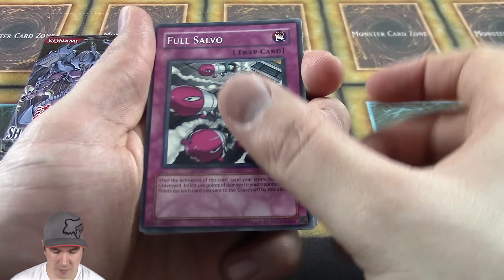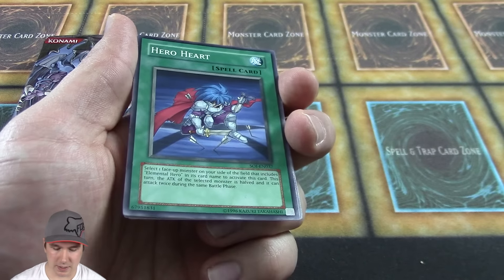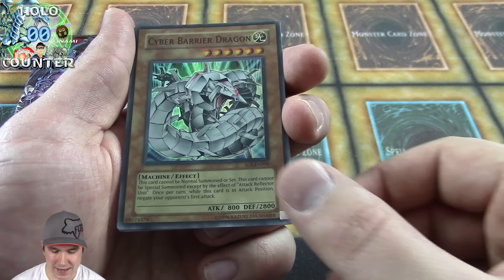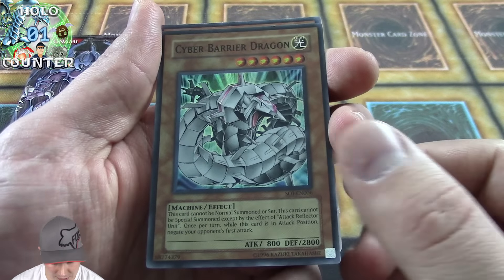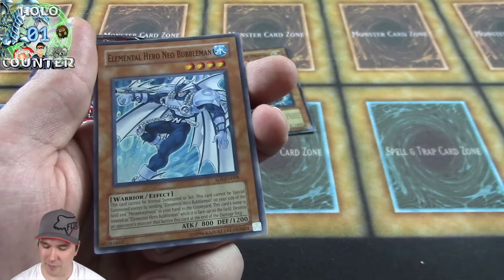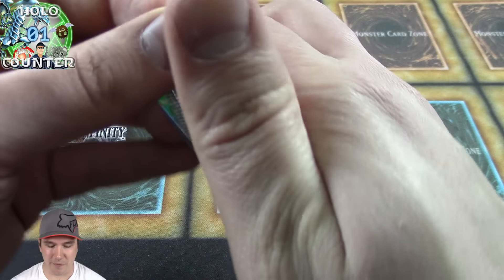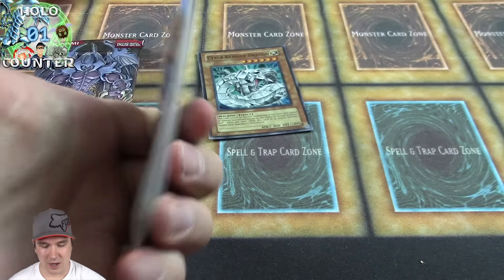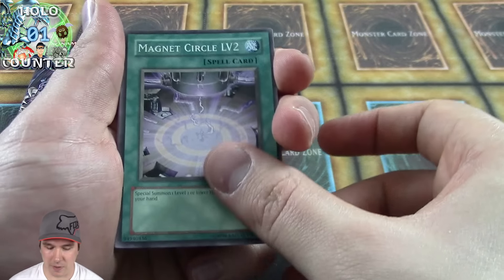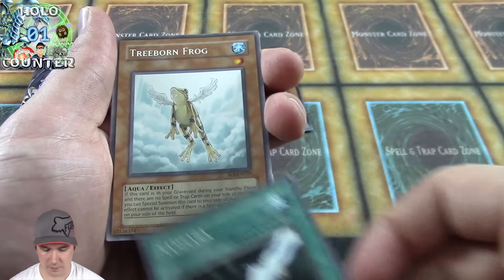Enemy of Justice is tomorrow's video with a chance of winning a free booster pack — sweet stuff. Hero kid, nice! Cyber Barrier Dragon — sweet, a super right off the bat! That's better than we did in the Cybernetic Revolution opening where we didn't pull a single cyber dragon card, and here we pull one in Shadow of Infinity. That's awesome!